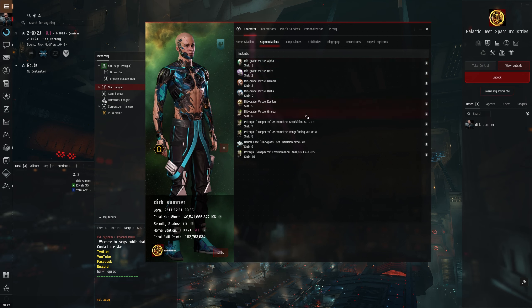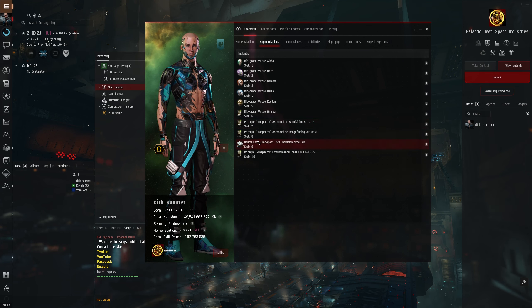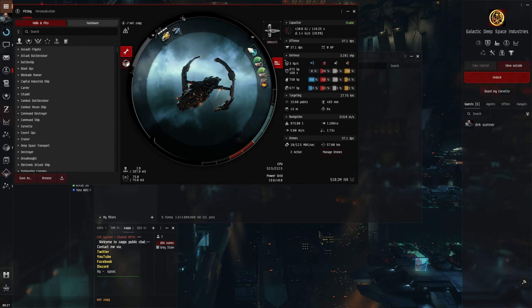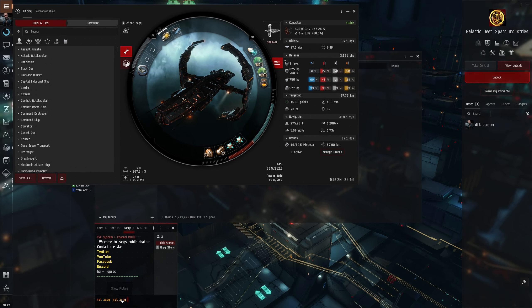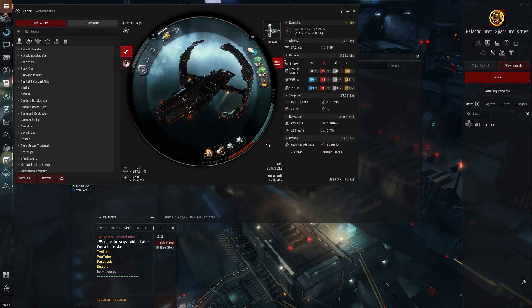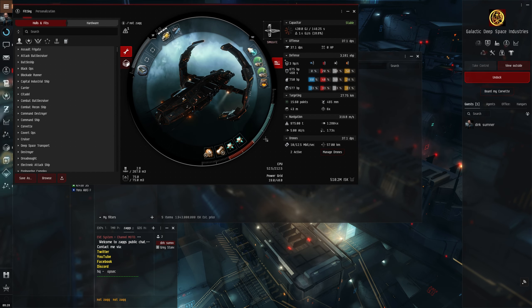Not massively expensive, especially the Prospector ones. If you're going to do the Astero fit I've got, you definitely need the Black Glass implant. We're running the Zeugma Integrated Analyzer on this which makes hacking sites an absolute doddle - very easy. You can pretty much one-tap most of the 5 and 6 nodes because your strength is like 60. It's literally like a cheat code - absolutely recommend it. You just need the Zeugma and that Black Glass implant, which is very cheap, like 50 mil or something. Absolutely worth it.